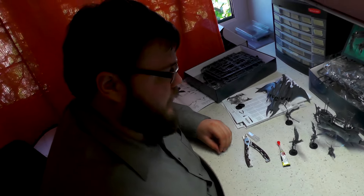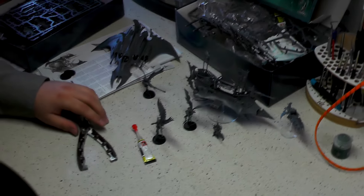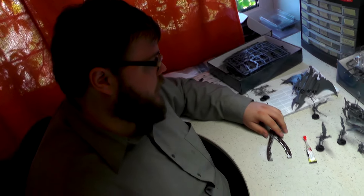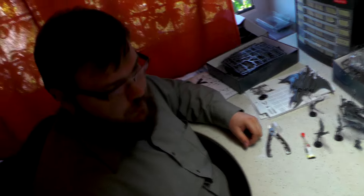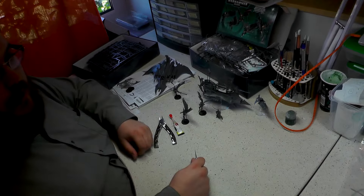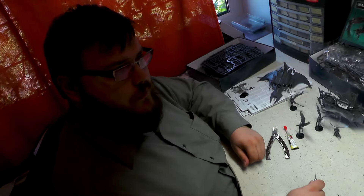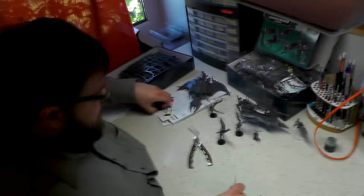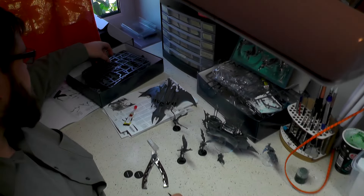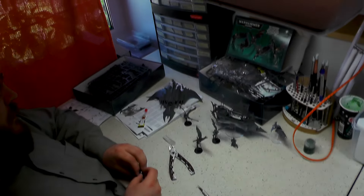Hey Kuba. I've just finished the Scourges for the Dark Eldar army we received not long ago. It's the first such order as far as I'm aware, and it's quite big. It has Jet Fighters, Reaver Jet Bikes, a Raider, quite a lot of Witches and Kabalites — it will be great. It will be painted on a battle-ready level. There are also field force heroes: Lelith Hesperax and Urian Rakarth. Basically everything for a Dark Eldar army — maybe only a couple of models missing.